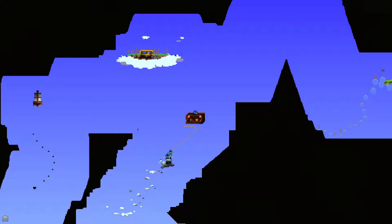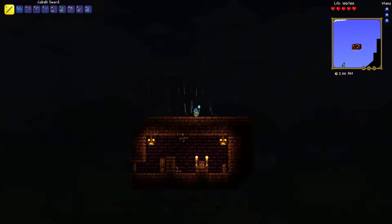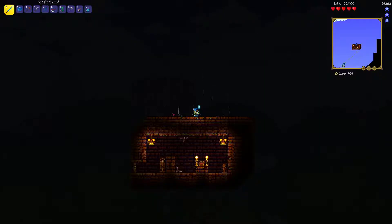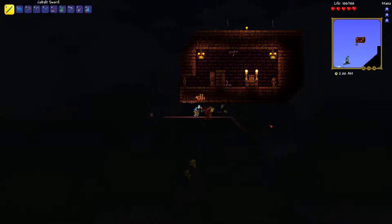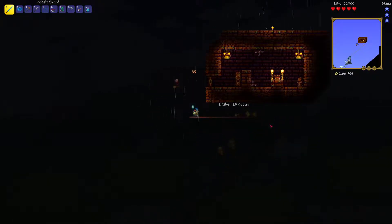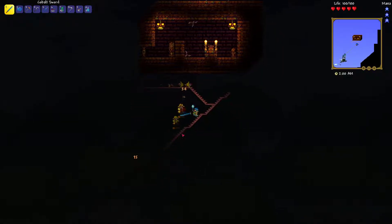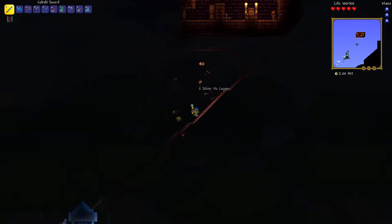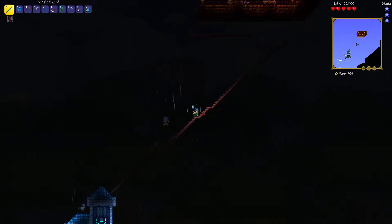There's the other sky island, so we're close to where we want to be. This Cobalt Sword makes very nice easy work. The yo-yo actually gives us a good method of fighting the Eye of Cthulhu. I wonder if we'll find a summon for him, or just wait for him to summon randomly.